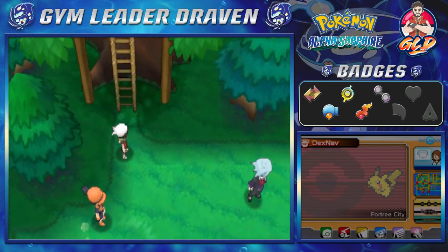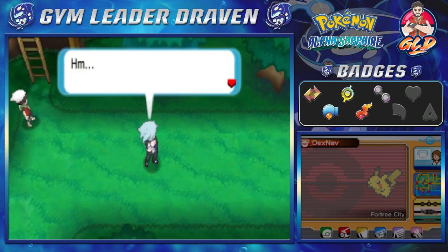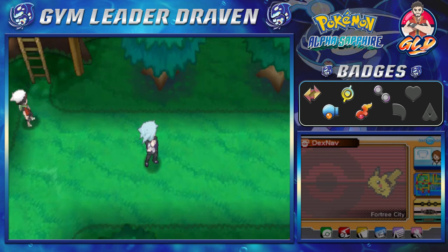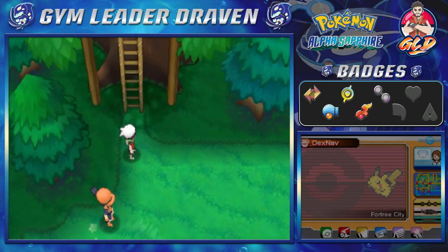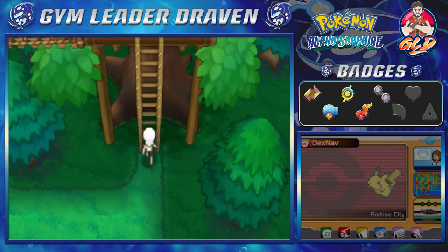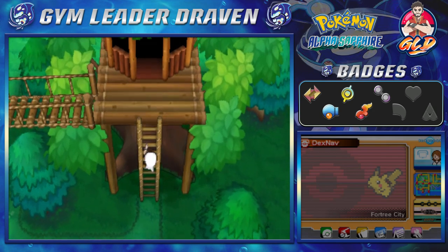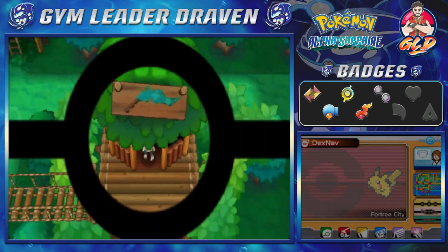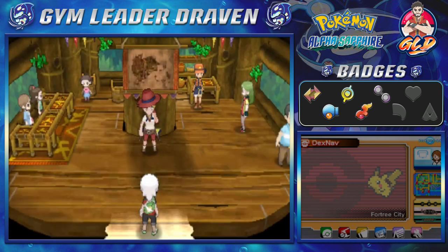Steven Stone is right there and he says it looks as though Pokemon can be found up at Route 120. He's in his signature pose. Before we do anything with that guy let's come in here - this is a big significance.